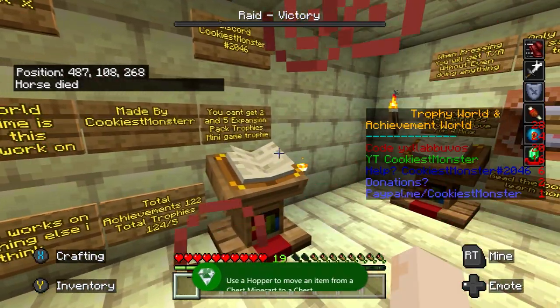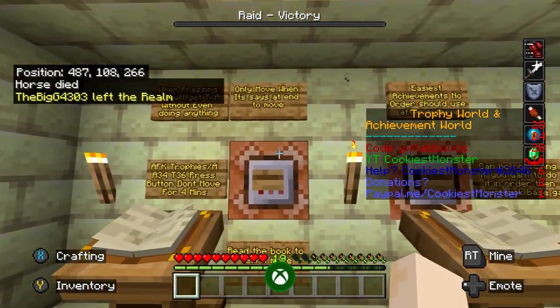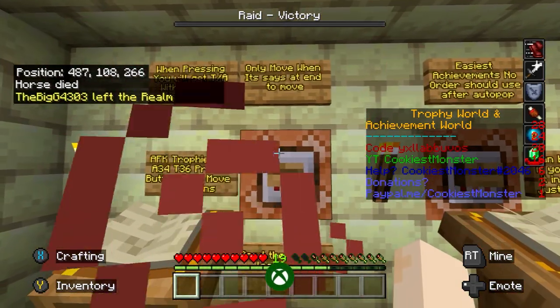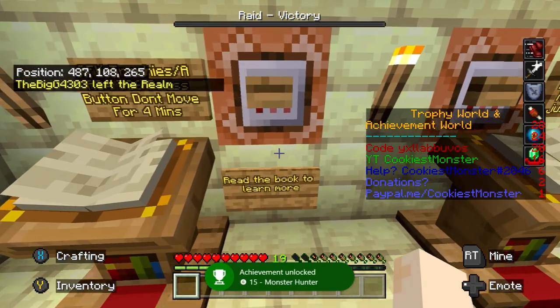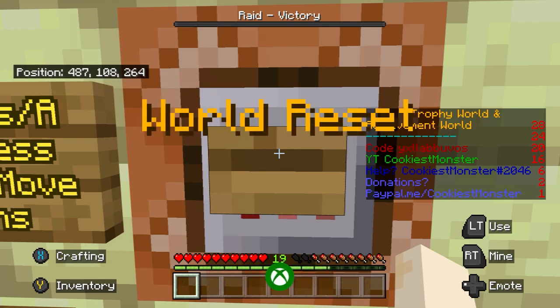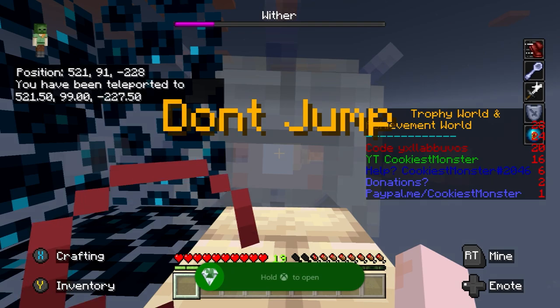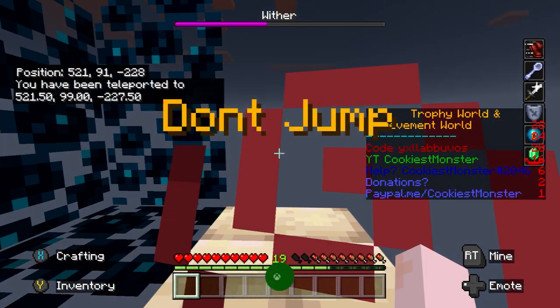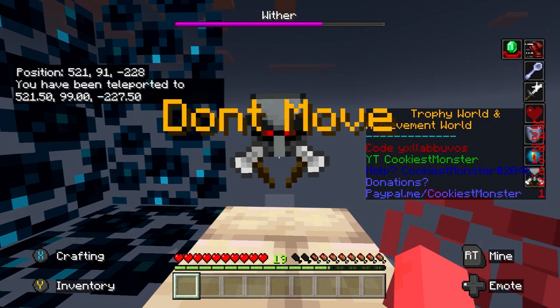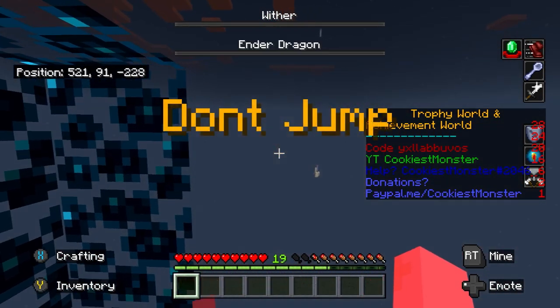This is for things that are already built into the world that Cookiest Monster has already created. If you turn to your right hand side, we have a long wall of buttons and lecterns. These will spawn us into various different zones. What you want to do is press left trigger on the first button. This then tells you not to move for around three minutes, so don't touch your controller at this point — just stand still. It's then going to teleport us into various different biomes and situations, unlocking in the region of 20 to 30 achievements for various location-based achievements within Minecraft.